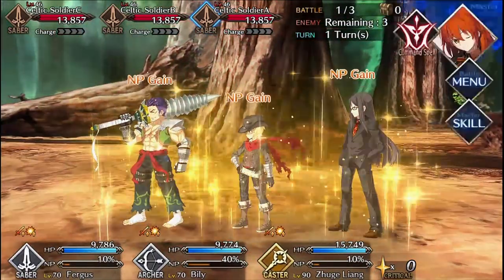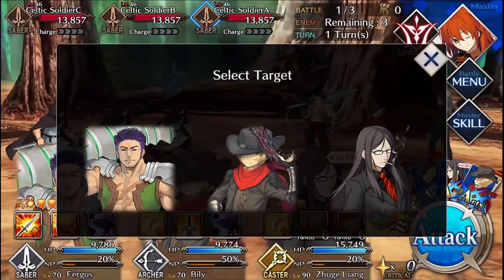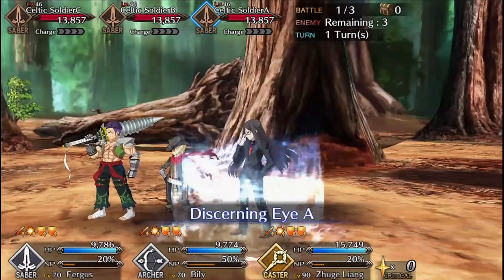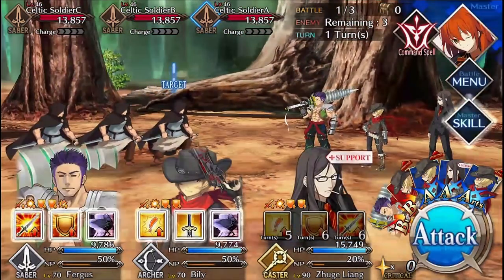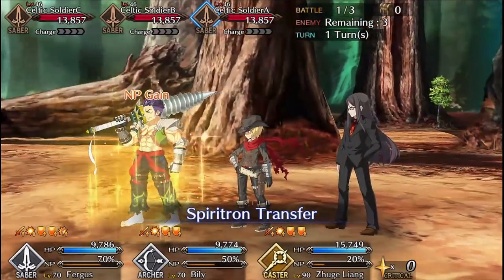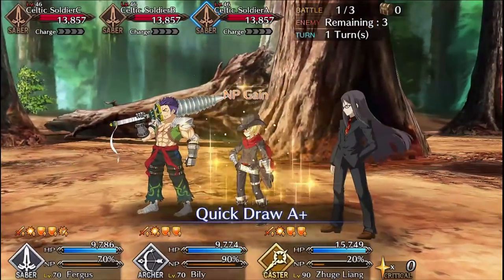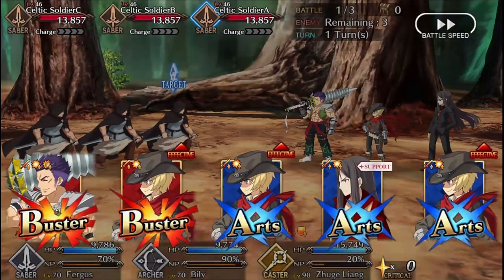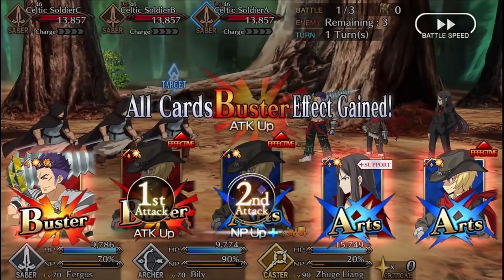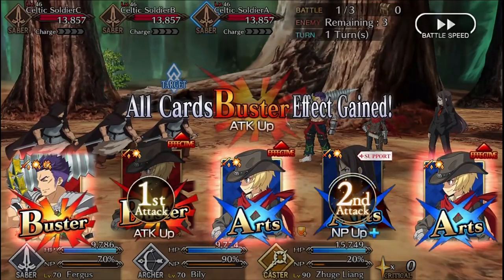Your Saber, Archer, and Waver frontline should beat the first wave no problem. But for the second wave, attack in accordance with your command deck — if you've got a lot of Saber cards, attack the Lancers, and if you've got a lot of Lancer cards, attack the Archer. Your Lancers should survive until the third wave to fight the Gazer. I'd recommend Ku here in particular because his Protection from Arrows skill will go a long way in keeping him alive. Keep in mind that Proto-Ku's Beast Hunting skill doesn't apply against the Gazer, so you won't get bonus damage from that.